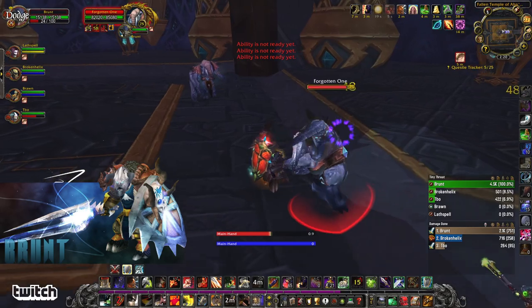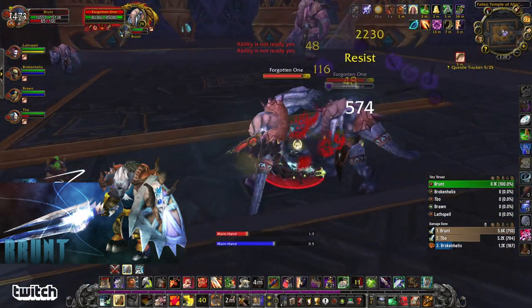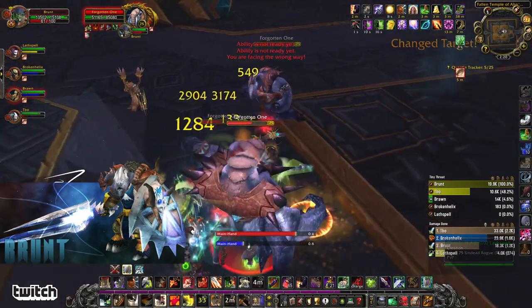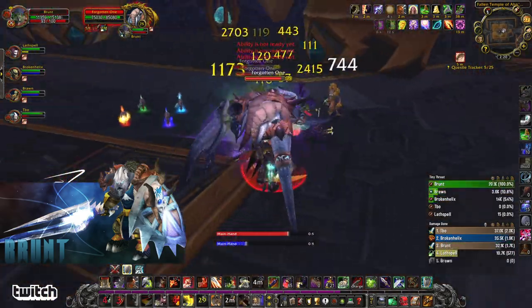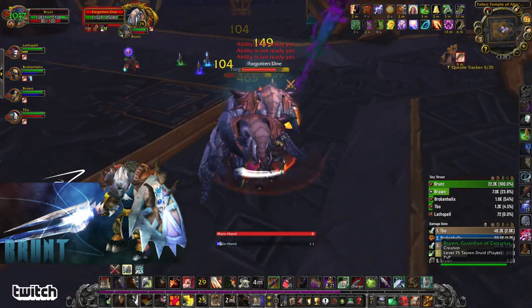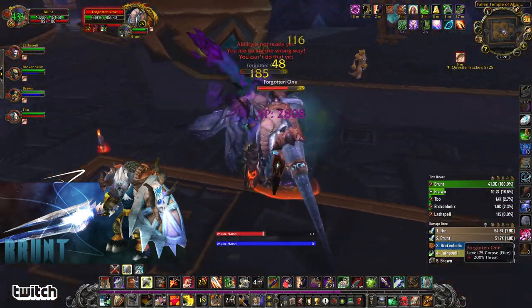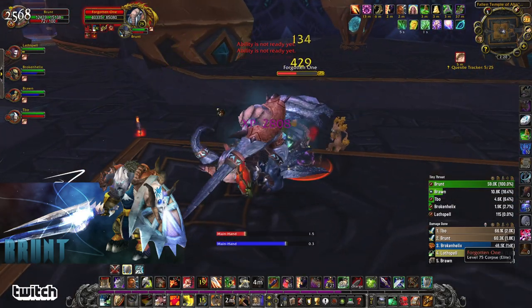There are these Forgotten Ones here — these guys actually slap. They hit pretty hard for melee and then they cast Shadow Crash, which is the same ability as Kil'jaeden. That purple thing just hit me for 3.8k in defensive stance, so it's going to hit other people for more than that. They also do a fear, and the range of the AoE is pretty large — like that whole area. If you're a Tree Druid, you want to be pretty careful.